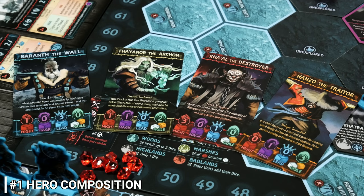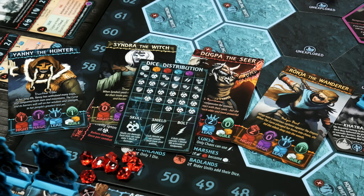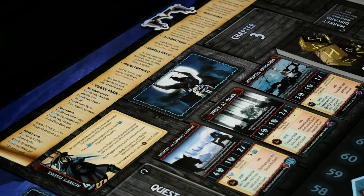The first tip is around hero composition. Inside the core box there are a number of heroes, and this is only showing one side of them — flip them over and you've got four other options with different attributes along the bottom. The composition of heroes you select for the clans you're controlling really matters because it is a key element in questing. You'll want to make sure you're able to tackle stronger quests, and the dice distribution card is extremely helpful for breaking down everything on the dice.